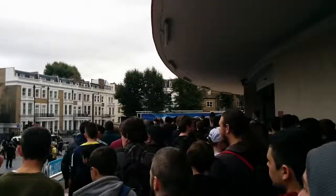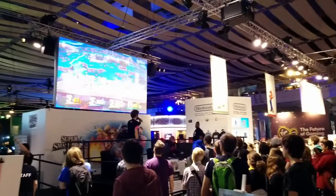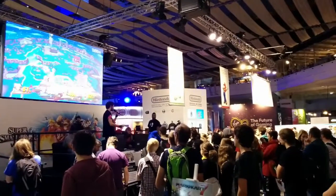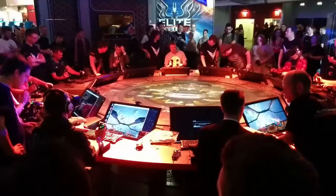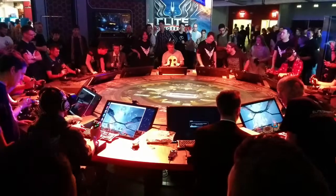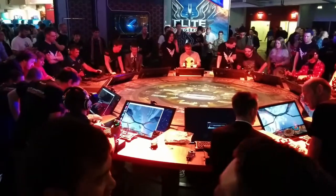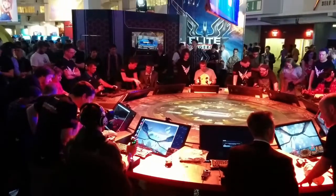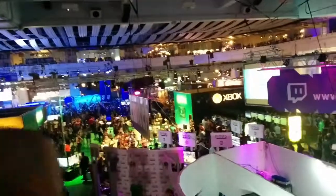I'm going to start with all the games. The first thing we walked past was the Nintendo stand, as you'll see here. I meant to come back and play some Nintendo games but I didn't get around to it. Slightly further around the show floor was Elite Dangerous — no Linux version yet, but it's a promising looking game if you've got the time to spend on it.